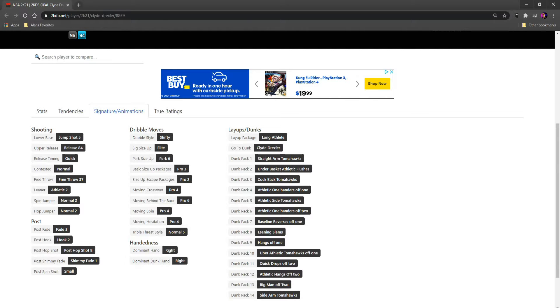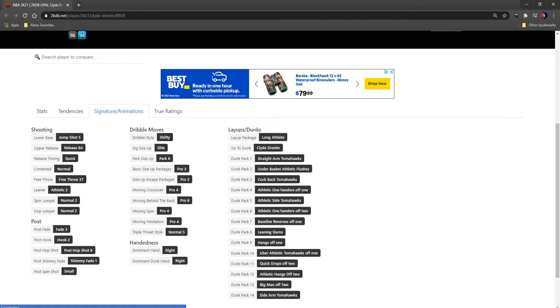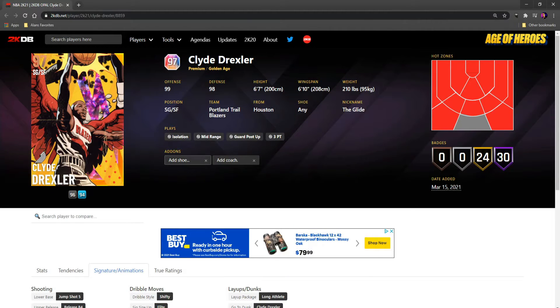They did give him the pro to escape. His jumper is the same as his other one — it's on quick. The dunk packages are very nice though, so he should be getting some nice contact out there. Dribble style is shifty. Overall this card looks pretty good for a free card — 2K's really been hooking us up. Let's jump into what you need to do to get him.